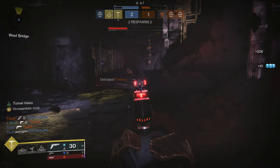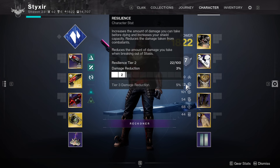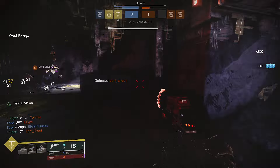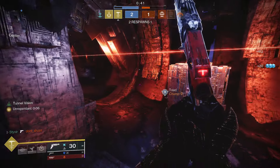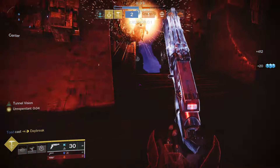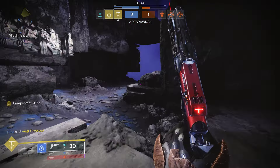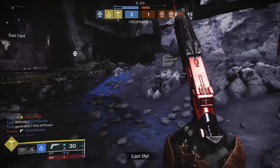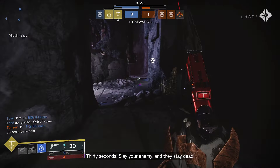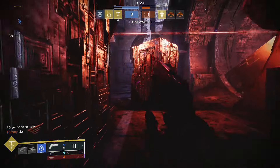The stats I like to run with this setup are maxing out Mobility and Recovery. If you can also reach Tier 3 Resilience while doing so, that would be phenomenal — I cannot, so I focus specifically on those two. After that, while my armor doesn't really allow for it, I do prioritize Discipline for that Grenade uptime. But it doesn't hurt to have some Intellect, as this can make a big difference in Trials — you'll get your Super back more quickly, which can give you the jump on Bubble and Well users.